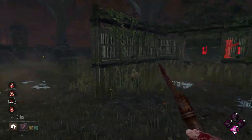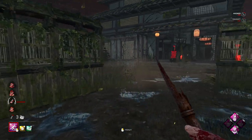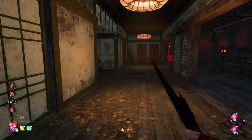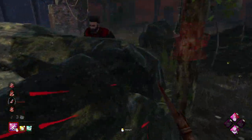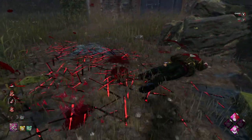Down goes Ruin - this is why we bring Pop Goes the Weasel with Ruin. When Ruin does inevitably die, we still have Pop Goes the Weasel for gen defense. We'll go over here to these two survivors. He has Dead Hard? Nope - okay, down he goes.